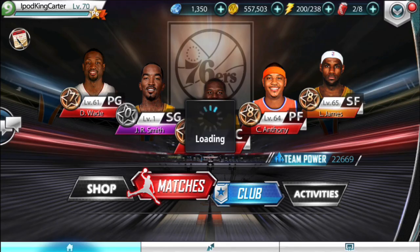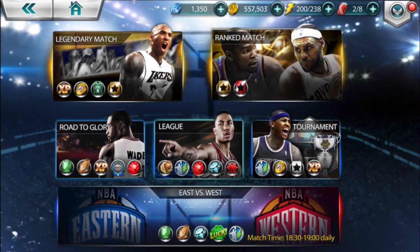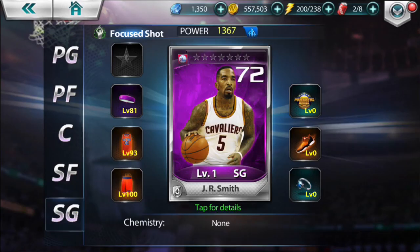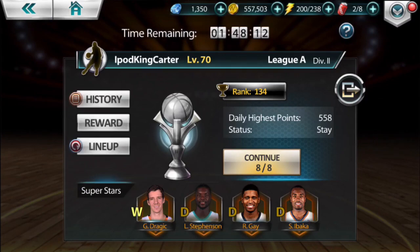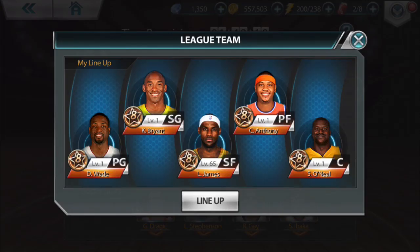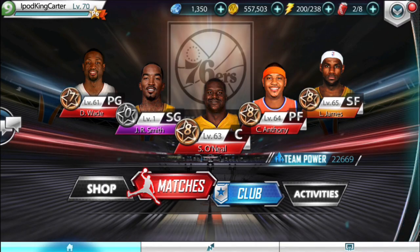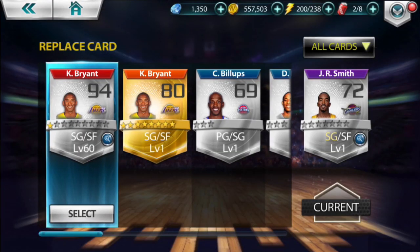My legendary Kobe Bryant, which is maxed out in every category, is now back to level one. So what I'm gonna do here is go to matches. Remember I told you guys about pro tips — I'm gonna go back to my lineup and put that Kobe Bryant that is now level one back in my lineup. Now the reason why I have all these level ones in my lineup and not my mythic cards is because league is totally different from regular play. So now I'm gonna go back to regular play and replace him with the mythic Kobe Bryant.